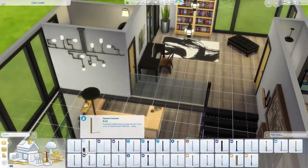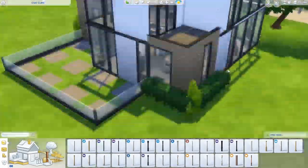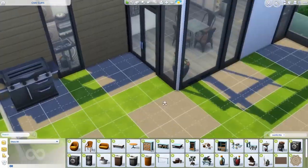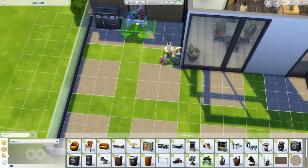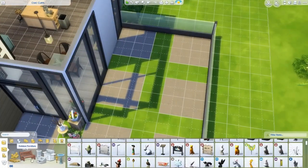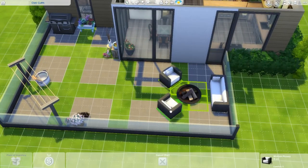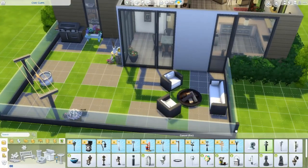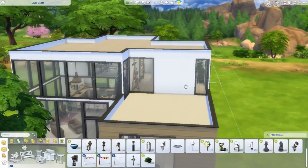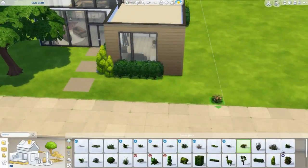I absolutely love this build. That's when I changed the pillars and added one on the bottom. Now I'm working on the outside — from now on, if I ever decorate an outdoor area I am only going to use the laundry pack because it is absolutely brilliant. I added a little patio furniture area with fire, and some lights because it gets pretty dark. I changed some windows around too.